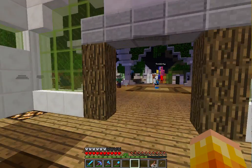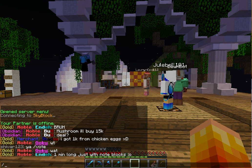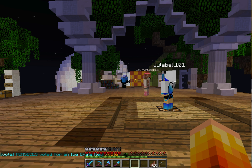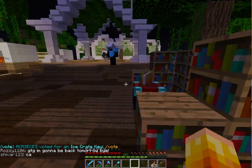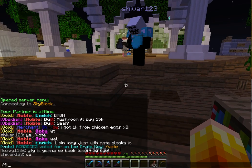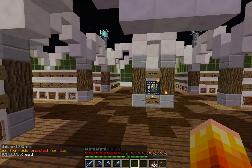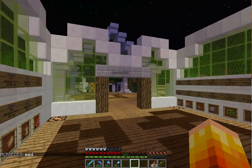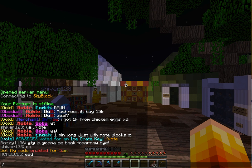I want to show you guys around the server and how cool it is. I'm Gold VIP on this server and I've been playing for a while. I've got slash fly and I can change my name to different colors — I named myself Sam. You can come play with me on the server if you want.